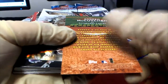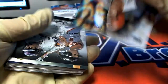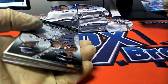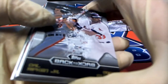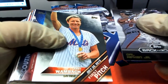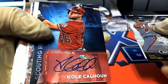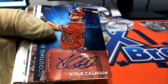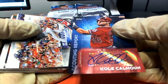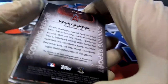McCutchen. Jake Lamb foil. Future Stars. The scouting report auto — angels autographed hit. The very first pack yields an auto.